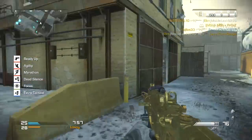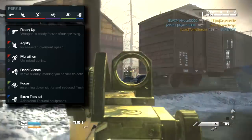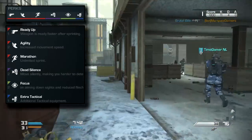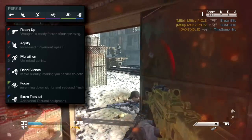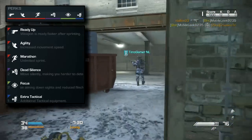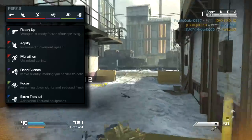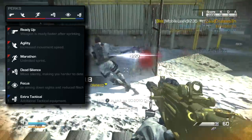The perks I am using are Ready Up, Agility, Marathon, Dead Silence, Focus, and Extra Tactical. I use these because it's a rushing class and it's really fun to use. It's a really good gun with reasonably good hip fire - it is an SMG so it should have that. It has pretty good range with the foregrip and muzzle brake on it. Agility and Marathon speed you up and keep you running for a long time. Ready Up brings your gun up faster.